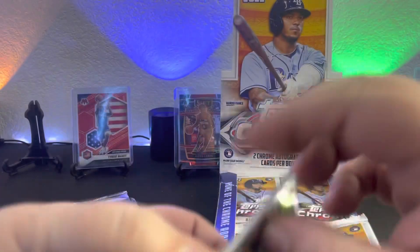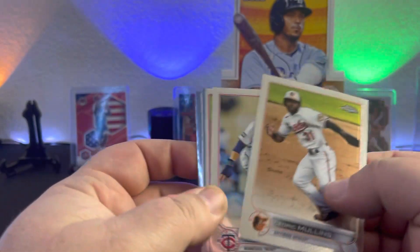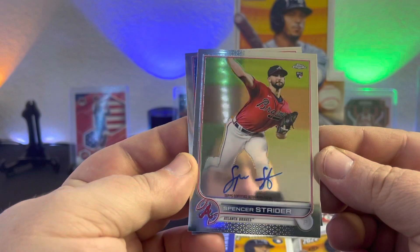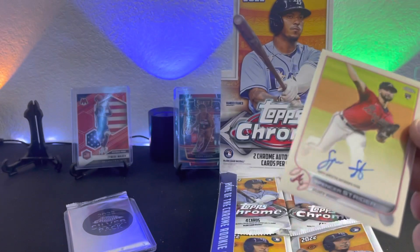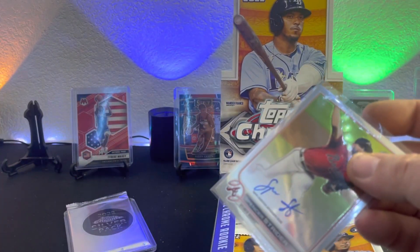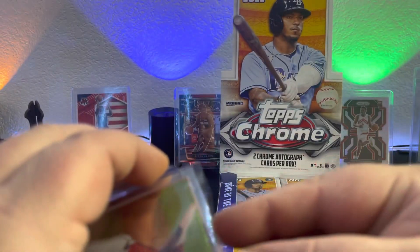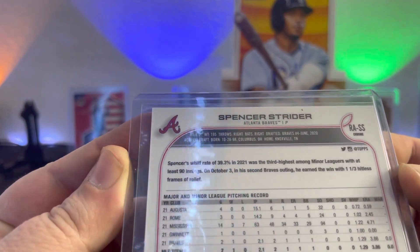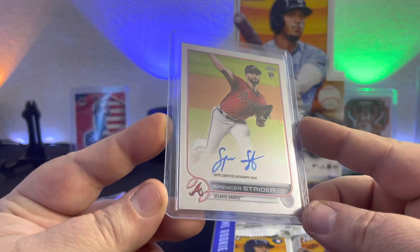Don't forget to like, share, give me a sub. If we can get this up to 300, I'm going to give away some good stuff. There we go — Spencer Strider! It's our first auto. Rookie from the Atlanta Braves. We got a rookie pitcher, number four overall. So that's not a bad rookie to get right there.